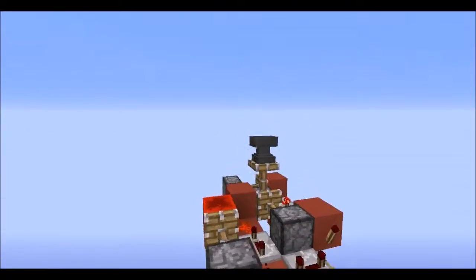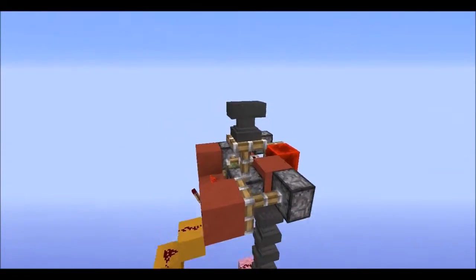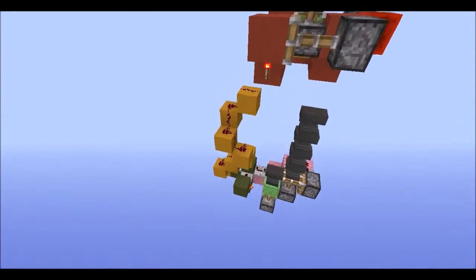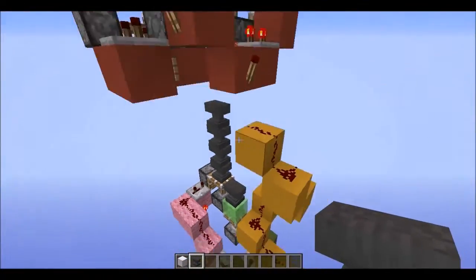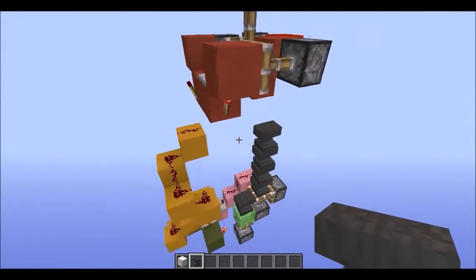If we want to use this thing, all we have to do is break this anvil and as you can see a new one will come up for us. We have the sign block pushing it up. This redstone is quite a bit messy but you have to get it down there in just zero or one tick — we had to get that down there fast, so that is why the redstone looks a little messy.